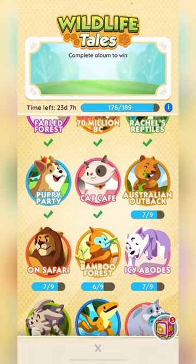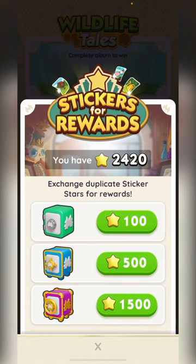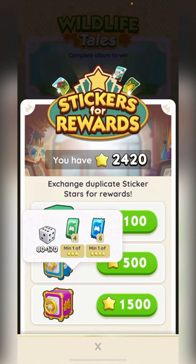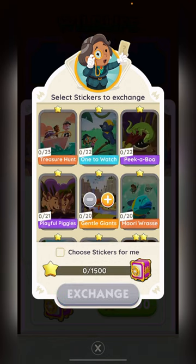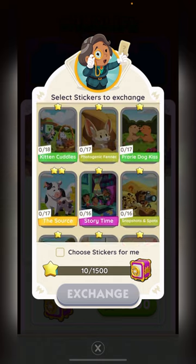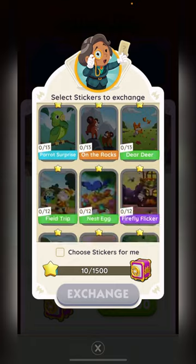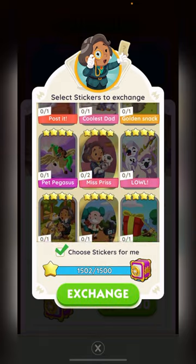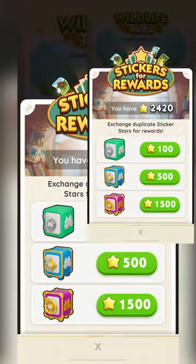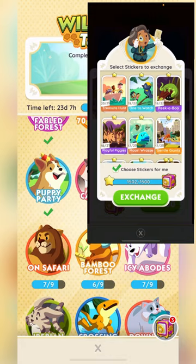General rule of thumb if you want to use the votes: the game automatically chooses what gets traded, but if you want to choose yourself, click that off and add stickers manually using the plus button. Sadly you can't hold it — it goes away — so you have to manually go to each one, which gets annoying.